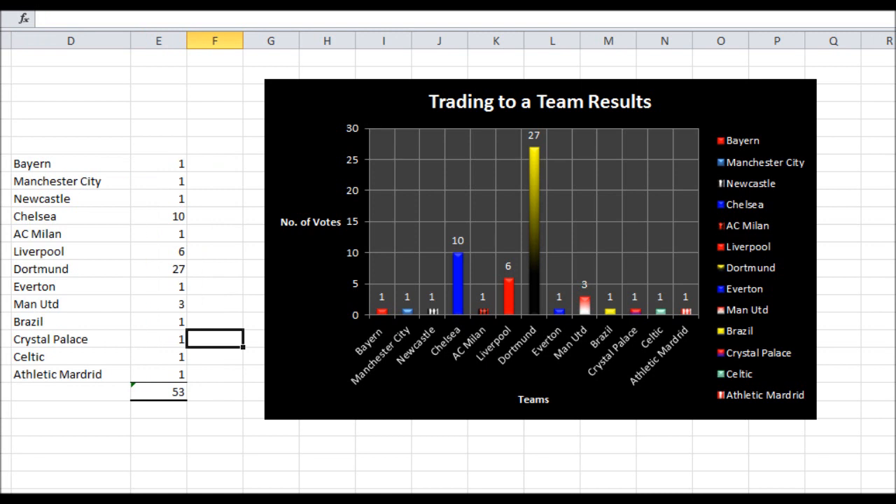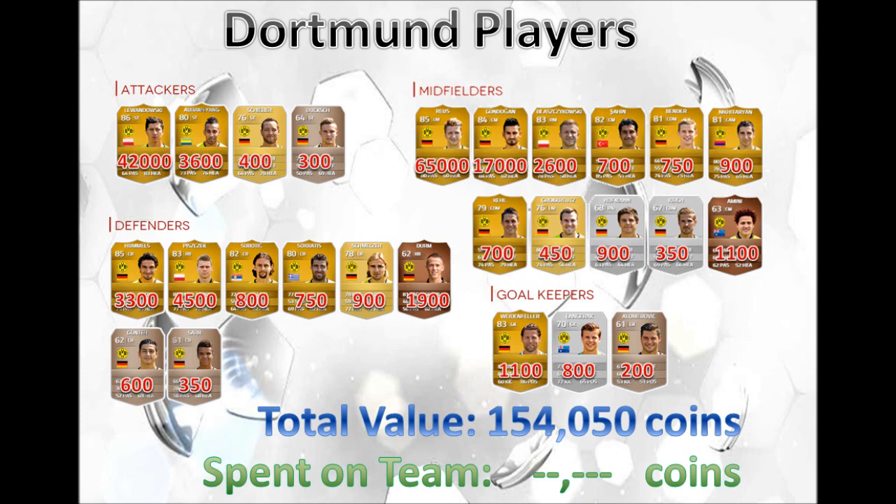That's the team we're going to trade to, and as soon as we're done with them, I will ask you guys again, like I did with Juventus, and I think it was Arsenal after that. Here's the tick list up on screen. The main expensive players are Marco Reus, Robert Lewandowski, and I think good ones.